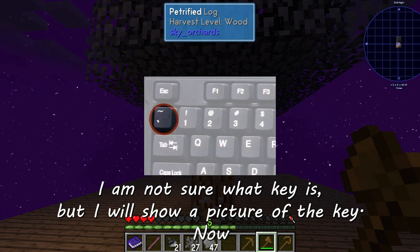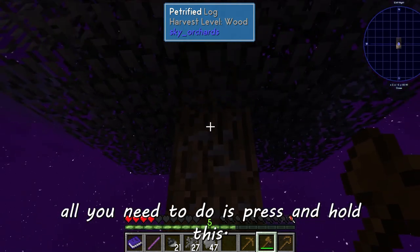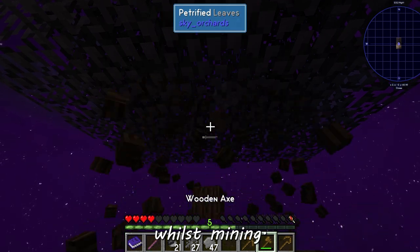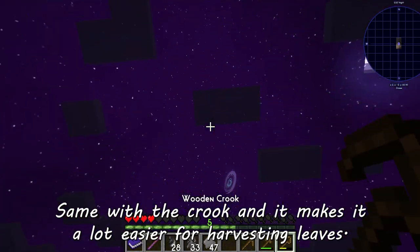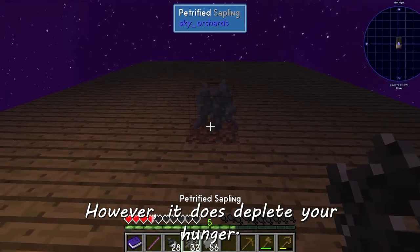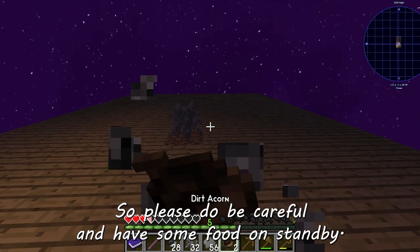I'm not sure what key it is but I will show a picture of the key now. All you need to do is press and hold this whilst mining and it will mine the whole tree trunk. Same with the crook, and it makes it a lot easier for harvesting leaves. However, it does deplete your hunger, so please do be careful and have some food on standby.